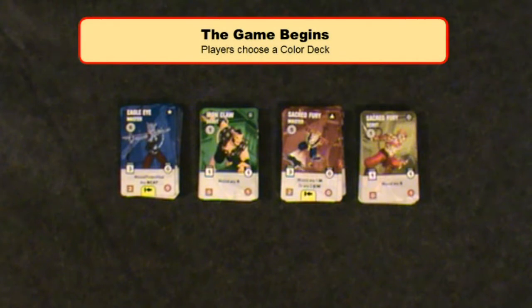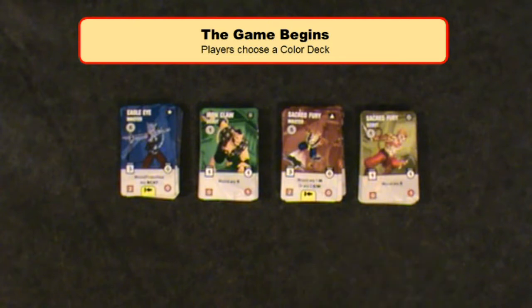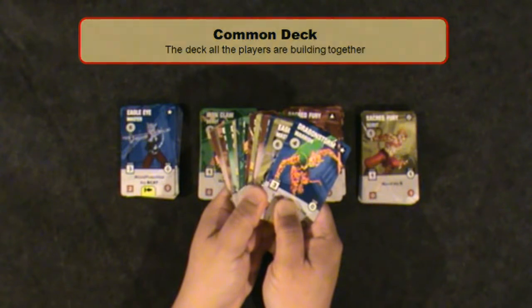Each player starts by choosing a color deck — either blue, green, red, or yellow. Each deck has the same number and types of cards, but with a different background color. The common deck is a deck that all the players are building together, and will have all the color cards shuffled together.